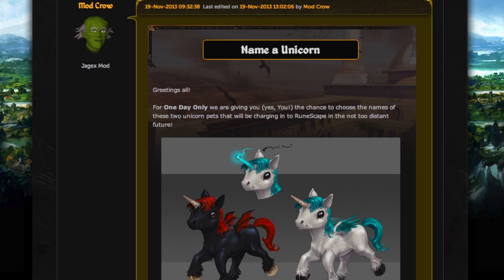Unicorns are not really new to RuneScape; they've been around. There are unicorns south of Edgeville, and that's about the only place I remember off the top of my head.